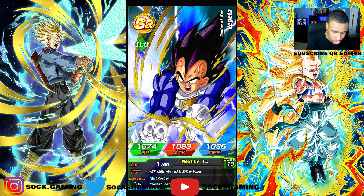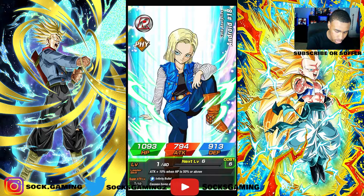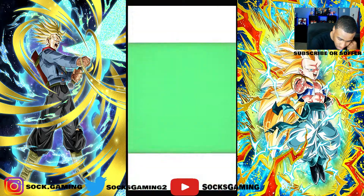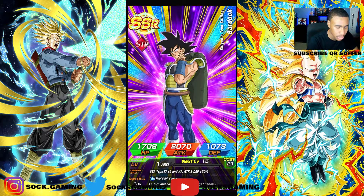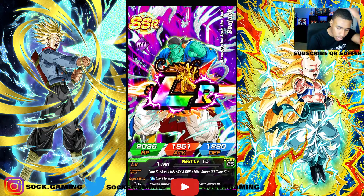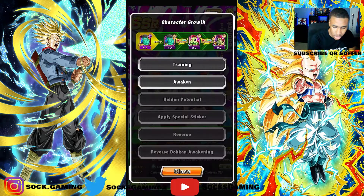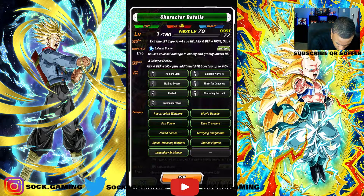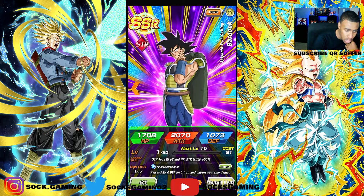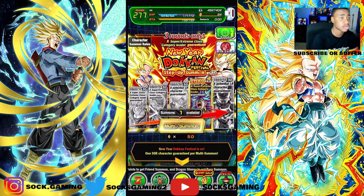One, two, three, four, five, six — come on, more SSRs! Seven, eight, nine — Bojack? Wait, LR Bojack! That's ten. At least we got a new LR — LR Bojack! He can run on the Transformation Boost team, this is actually a very good unit because you'll be able to run him with STR Bojack. This was a pretty short video — if you enjoyed it, like, subscribe, comment, and peace out.